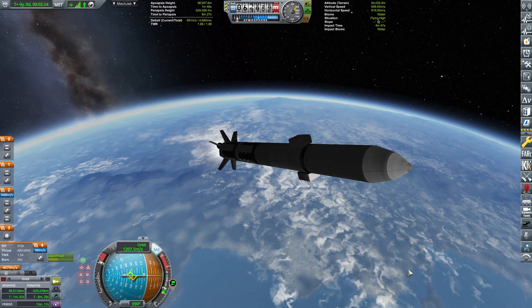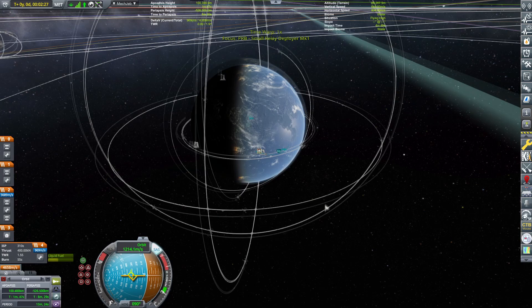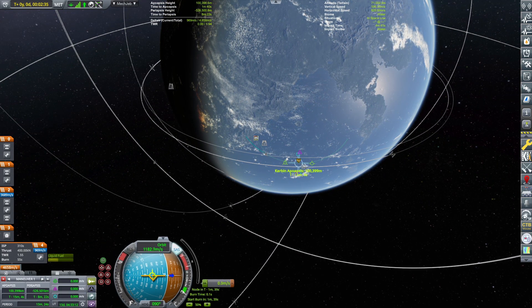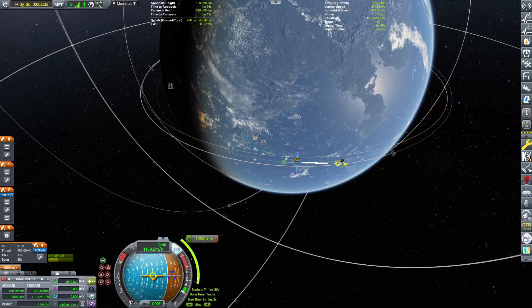We are just ascending until we reach the usual 100km apoapsis, at which point we're going to circularize and then immediately ship it off to Duna because the launch window is upon us.